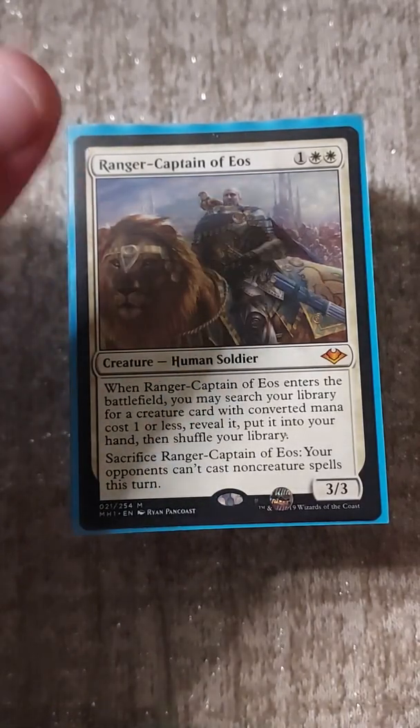Our counter package in Abzan is just soft counters: Silence, Abeyance, Veil of Summer, and Autumn's Veil - this is one of the handful of decks I run that card and it's just not worth my time to bling it out. For rituals we have Dark Ritual, Cabal Ritual, Rain of Filth, and Culling the Weak.